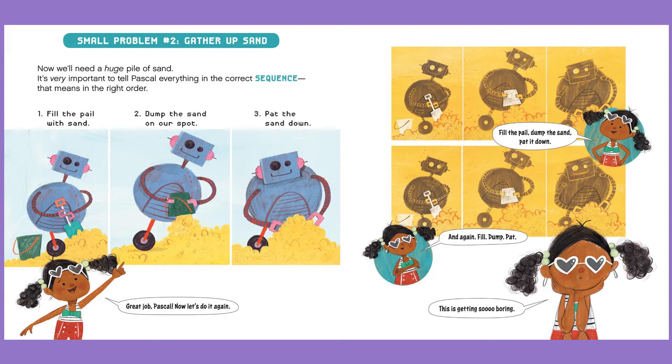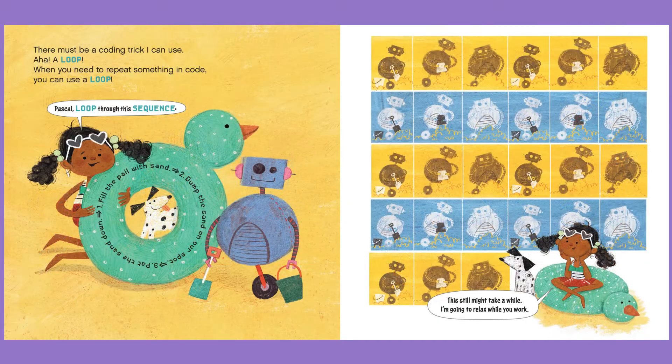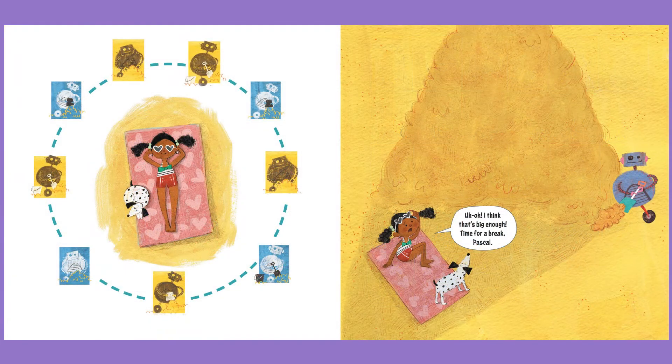This is getting so boring. There must be a coding trick I can use. Aha! A loop! When you need to repeat something in code, you can use a loop. Pascal, loop through this sequence: one, fill the pail with sand; two, dump the sand on our spot; three, pat the sand down. This still might take a while. I'm going to relax while you work. Uh-oh! I think that's big enough. Time for a break, Pascal.